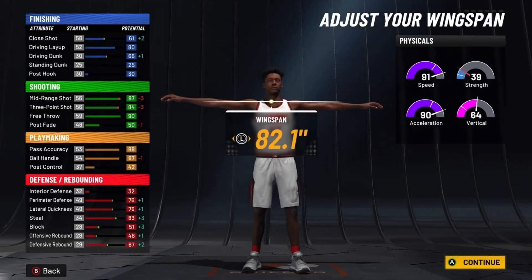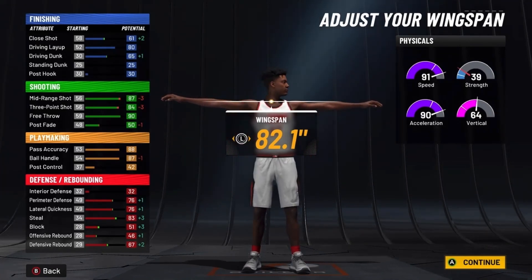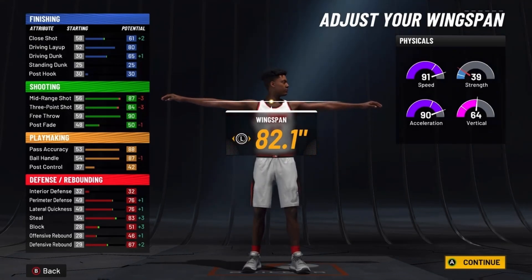Now look at the stats. I know what you're saying — 84 3-pointer, that's not that good. But remember, this is the 2K22 shooting, this is not 2K21 anymore. You could shoot consistently with an 84 3-pointer in 2K21, but it wasn't that consistent. With 2K22, this game is going to be more consistent — you'll be able to shoot with lower 3-pointers. You'll basically be able to shoot like a play shot but with better defense, as you can see.